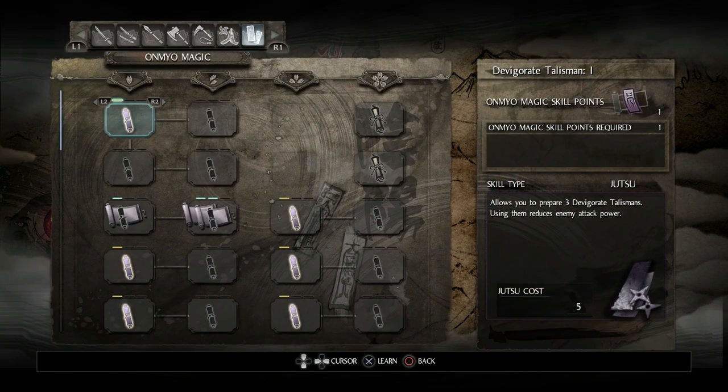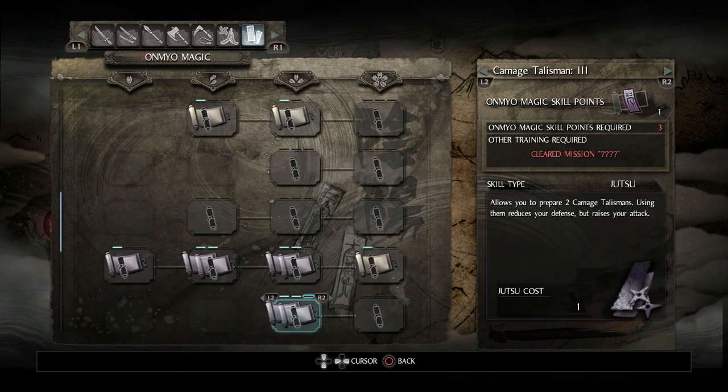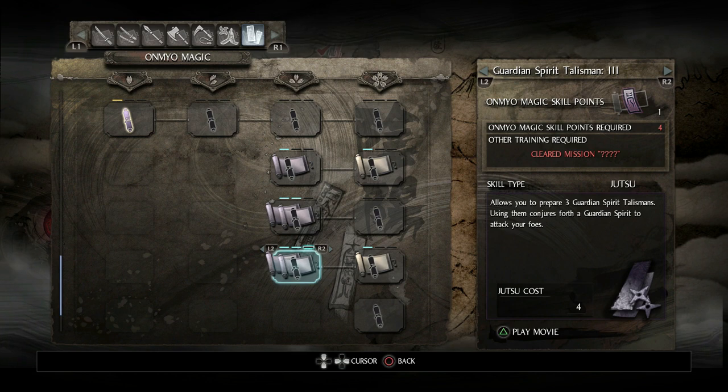Another thing I would recommend is the Carnage Talisman — this is a magic spell you can use. Here it is. It's really great for doing crazy DPS and just makes things go a lot faster, but it does lower your defense so you have to watch out for that. You don't have to have it, but it does help make things quicker.